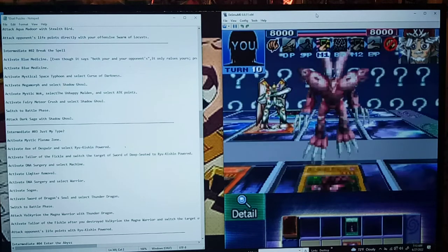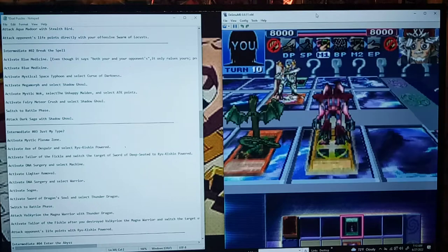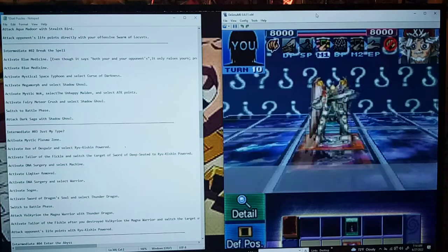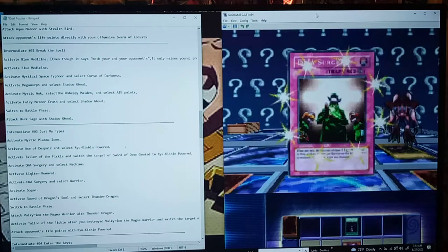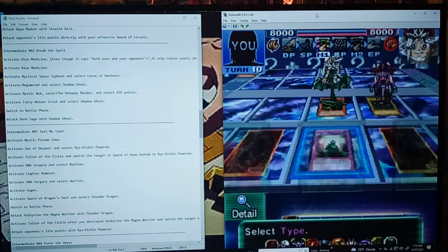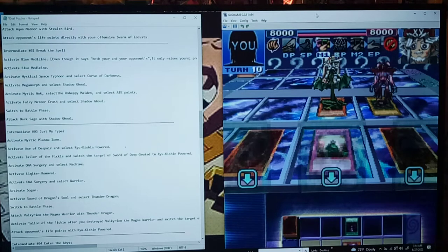Switch to Ryukushin. Okay. Activate DNA Surgery, select Machine. That is what this is, right? DNA Surgery, select Machine. When in doubt, consult the cheat sheet.